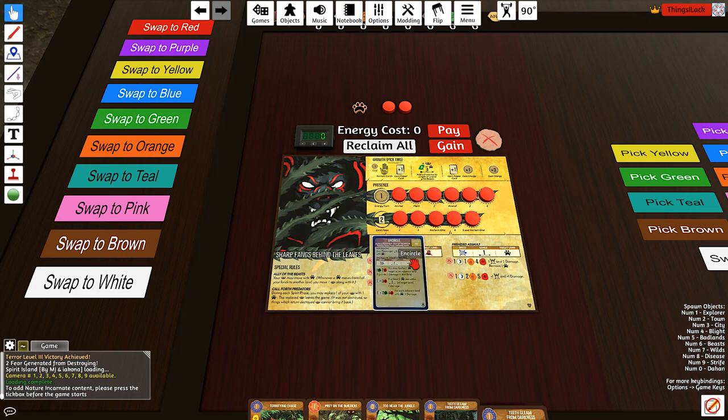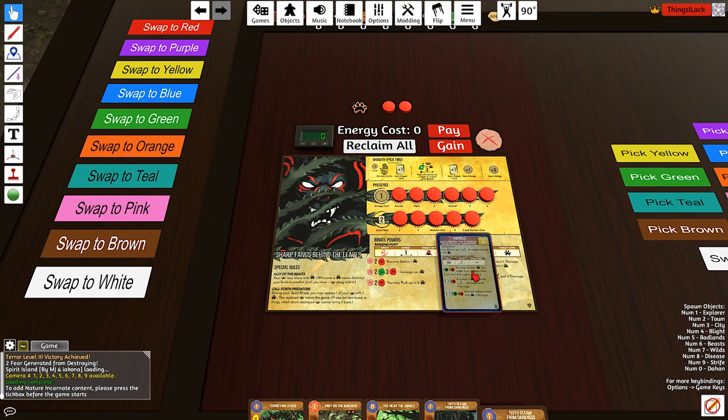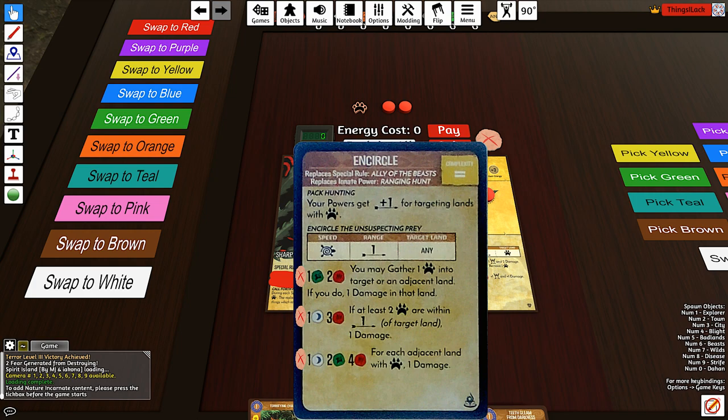Today we are playing the Circle aspect. This changes our left innate by getting rid of it completely. It also gets rid of the special rule Ally of the Beasts, which means we can no longer move our presence with the beasts. For compensation, all of our powers get plus one range for targeting lands with beasts, so we still don't have that many targeting restrictions.